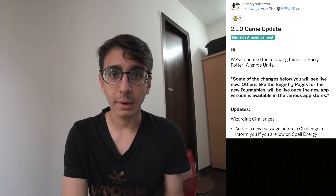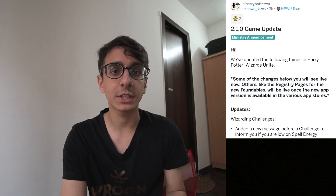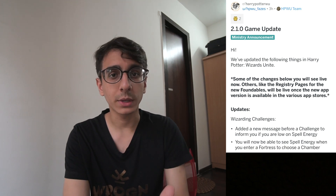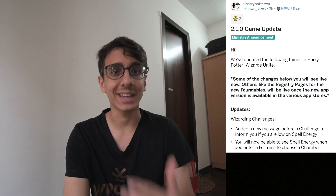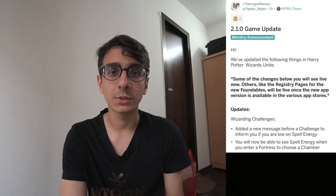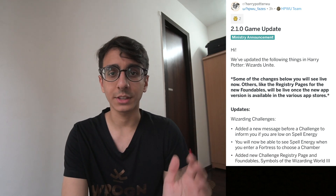The first update with regards to fortress battles is that you will finally be able to get a message if you're low on spell energy before you enter a wizarding challenge. Apart from that, you'll also be able to see how much spell energy you have when you're inside a fortress, so you don't have to guess before you go in. There's also a new registry page with regards to wizarding challenges.